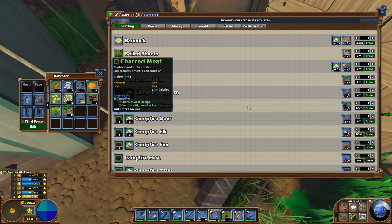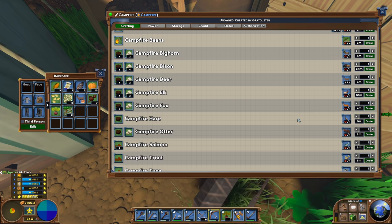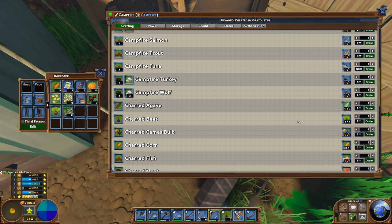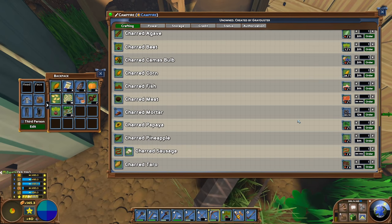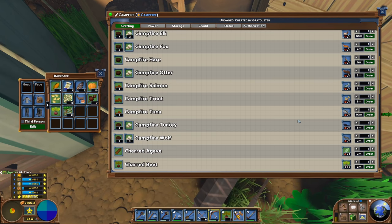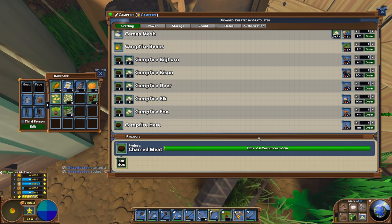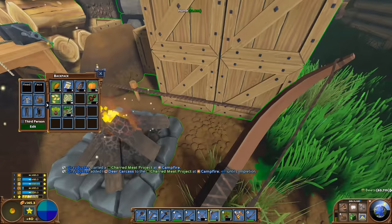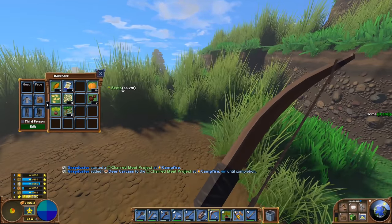Let's look at what we can do with the deer carcass — the simplest option is campfire deer. We only get four pieces of charred meat out of that unlike the bison, but it is easier to kill. It takes about four arrows, or three if you get a headshot. We don't have any other crafting options right now for deer. If we want meat we have to order one of these. I also have a couple of fish traps in my inventory — let's take those out to the river.